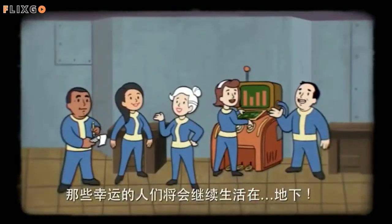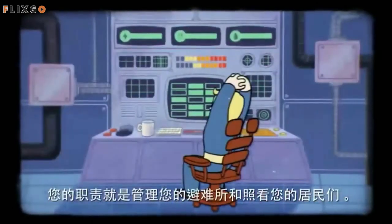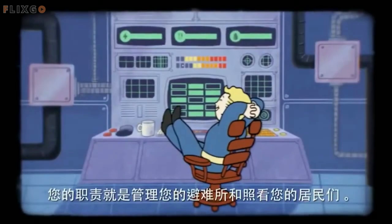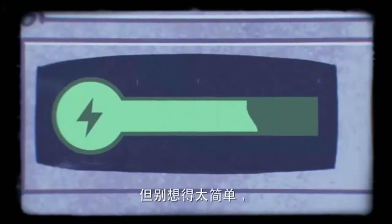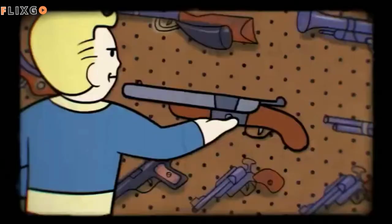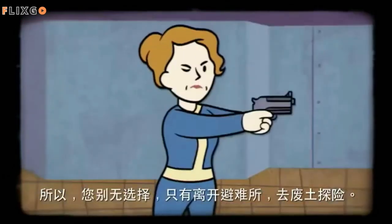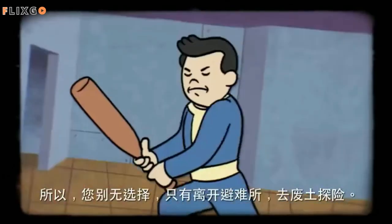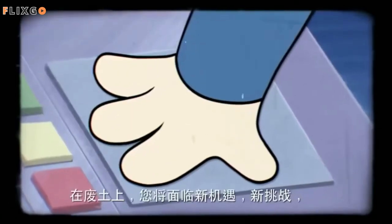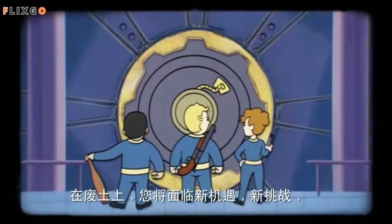Vault-Boy became an icon of both the Wasteland and the entire Fallout franchise. Vault-Boy tracks all the player's perks in-game, and bobbleheads of him scattered around the Wasteland can increase the main character's attributes, so he's very useful. He also wears the same blue and yellow jumpsuit as the Vault Dwellers in the games, which makes him feel like one of the few friends the player has in the Wasteland and contributes to his beloved status.